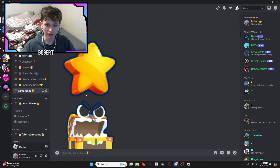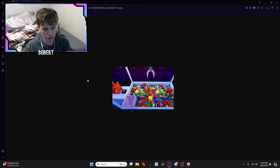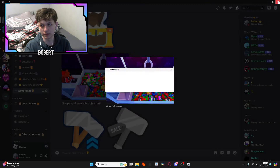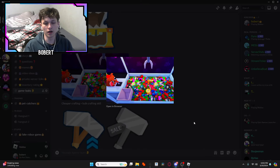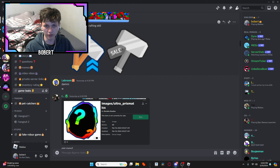Here are some new icons. There's a chest icon that looks pretty cool, and then an icon that looks like a claw machine. I can't zoom in on it. There's also cheaper crafting and bulk crafting skills — some pretty cool icons there.